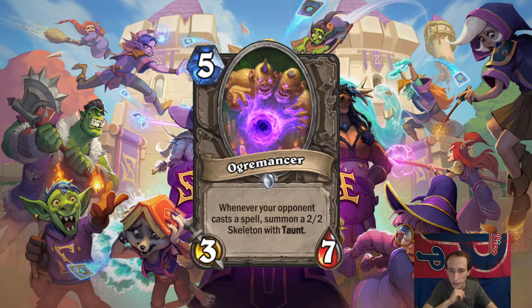5-mana 3-7. Ogremancer. It's Trogzor. Whenever your opponent casts a spell, summon a 2-2 skeleton with taunt. Except Trogzor had the decency to scale the guys he summoned — they were 3-5s that also gained attack whenever they played a spell. That didn't see play at all. This probably won't see play either, though it comes out 2 turns sooner but summons much smaller guys. I think this might see play in Arena.